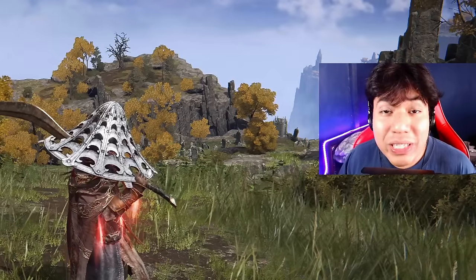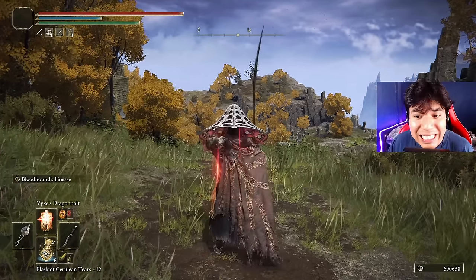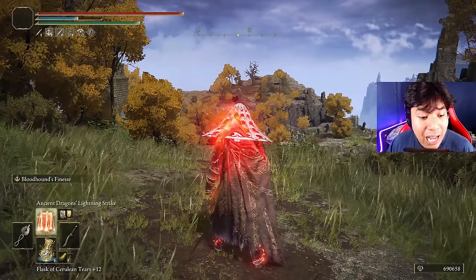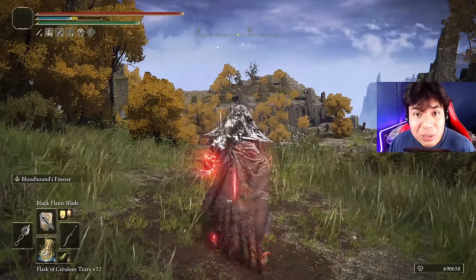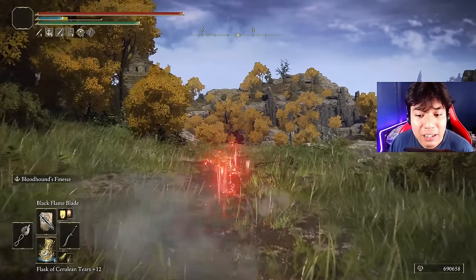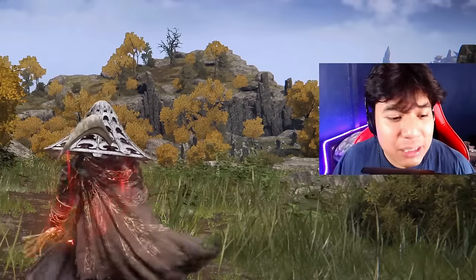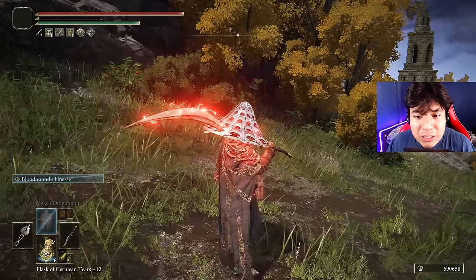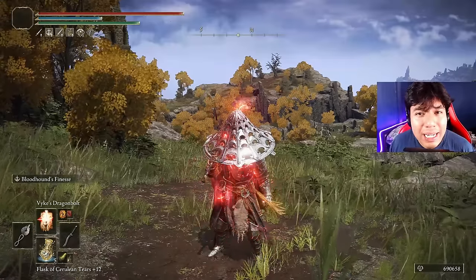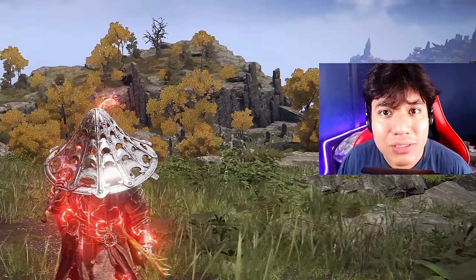The Bloodhound's Fang is a unique weapon upgraded with somber smithing stones, and it is not infusible with any Ash of War. However, it can be buffed with spells and greases, which adds a lot of versatility. We can buff it with Lightning, with Bloodflame Blade — an important factor we'll address later — and with Black Flame Blade. It's a very versatile option, and you can go crazy with its fantastic skill, which has multiple iframes and the versatility of playing with multiple elements.